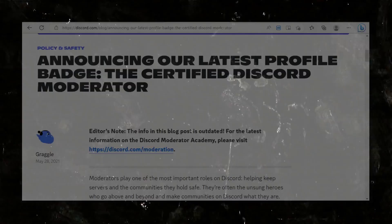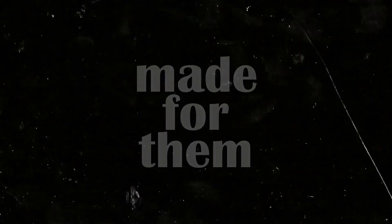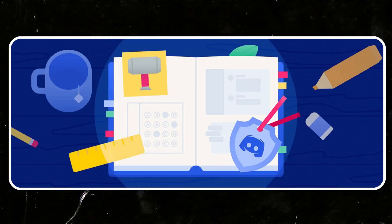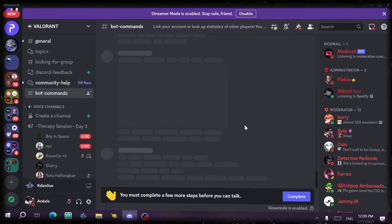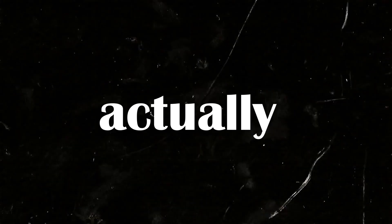The Certified Mod badge — this badge is legendary. It's also relatively new to Discord, added last year. It was made for smooth Discord moderators. To get it, you have to study the whole Discord Moderator Academy, finish it, and then apply by answering some questions. In reality, you also need to be a moderator in some famous Discord server, preferably a partnered or verified one.